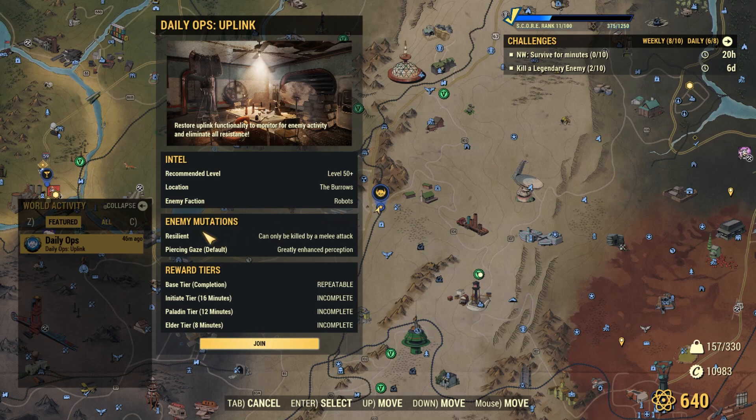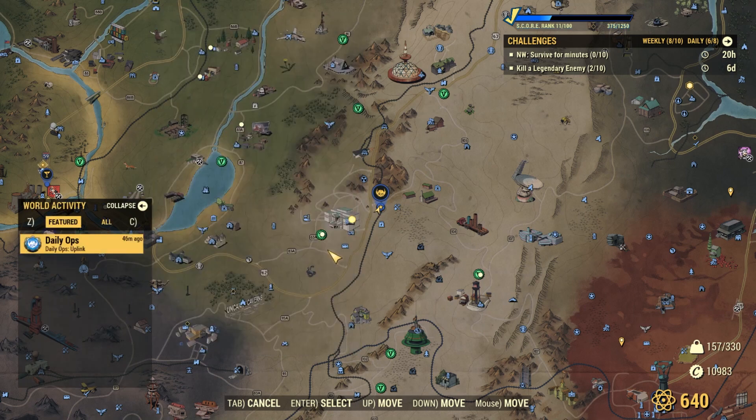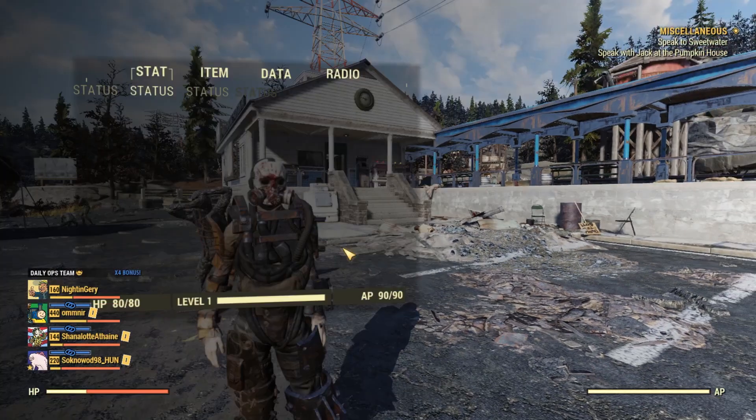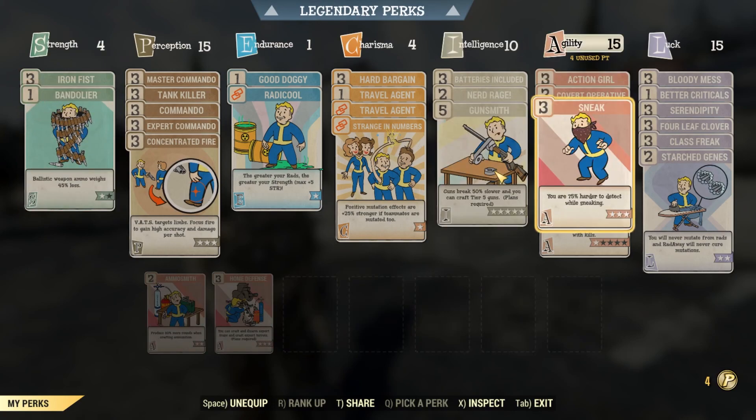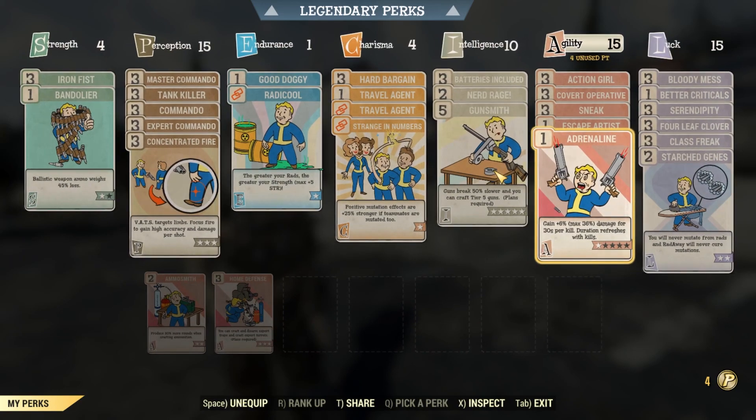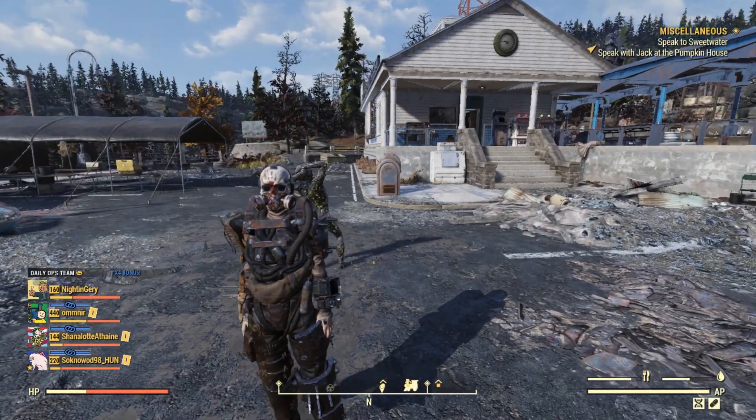Piercing is a mutation that's always going to be there — that's why it's listed as default. Basically it means you cannot sneak, so swap out your sneaking cards for something better. For example, I'm currently on a stealth commando build, and I could swap my sneak card out for something like Marathoner, Covert Operative, or more Adrenaline ranks. Just switch around your cards — that's definitely going to be useful.